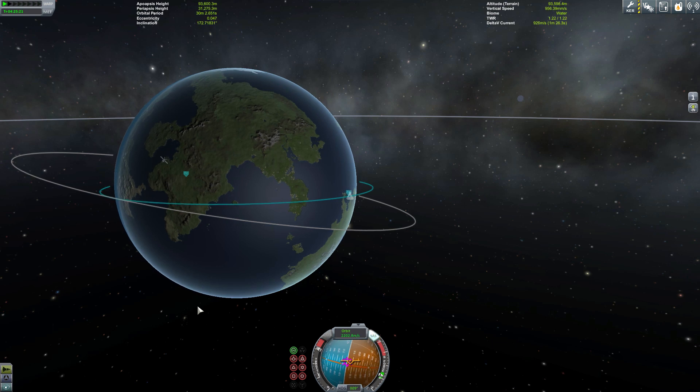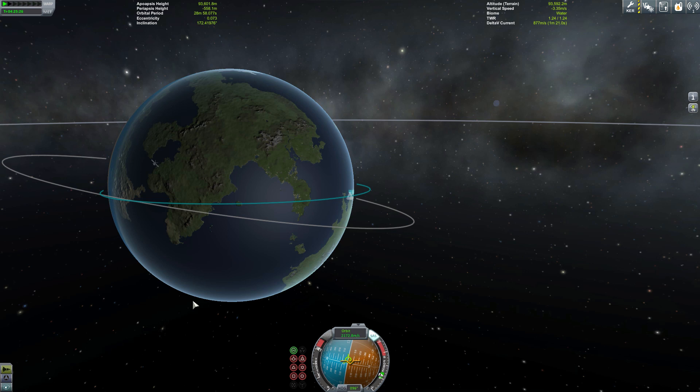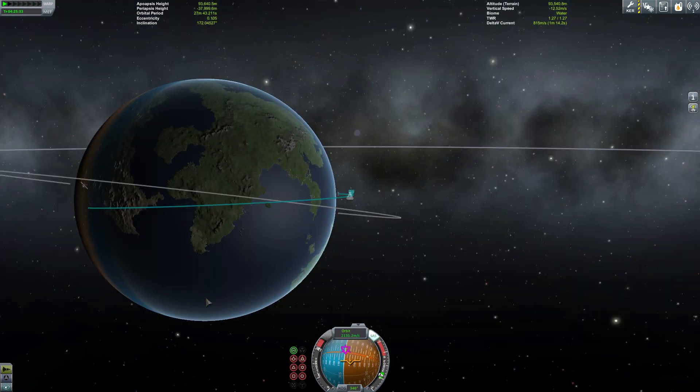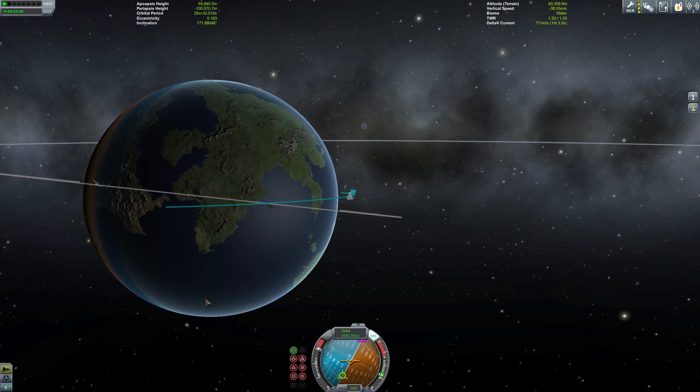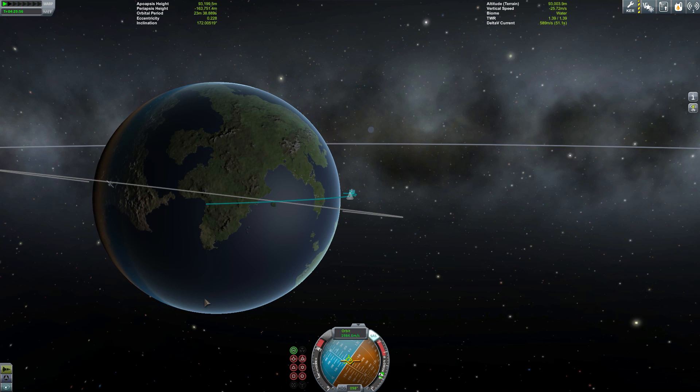I'm going to do the retro burn home, trying to get it as close as possible. I have never really done a burn home retrograde style, and the difference between going retrograde and prograde is that when you're doing prograde your landing site is going to move away from you, while doing retrograde your landing site actually moves closer to you.